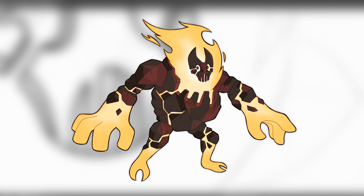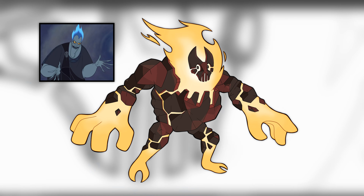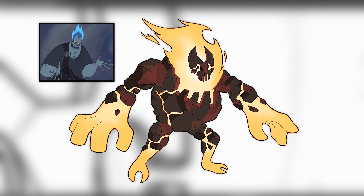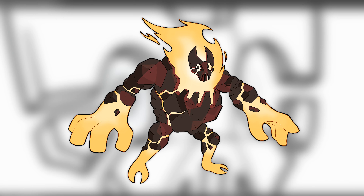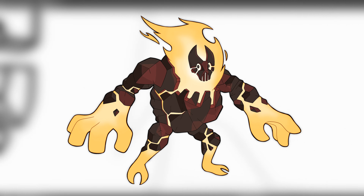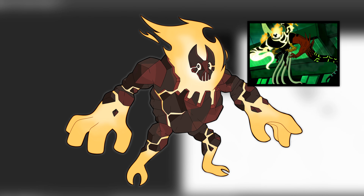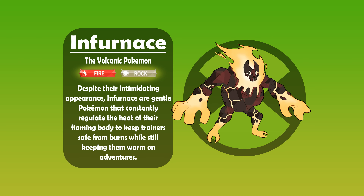Pyromite evolves into Infernus — a mix of Infernal and Furnace. The Pokémon has transitioned from superhero to supervillain, aesthetically speaking. Infernus is mostly based on Hades, the Greek god of the underworld, and now has a more monstrous appearance. His large chest becomes an enormous gaping jaw, and his head sports devilish horns. I mostly took inspiration for his bulky appearance from my own redesign of Heatblast, which was also inspired by Kevin Eleven's mutated form in the Ken 10 episode. Infernus, the Volcanic Pokémon. Despite their intimidating appearance, Infernus are gentle Pokémon that constantly regulate the heat of their flaming body to keep trainers safe from burns, while still keeping them warm on adventures.